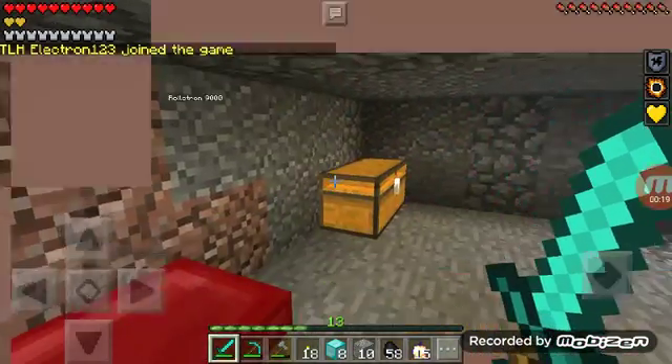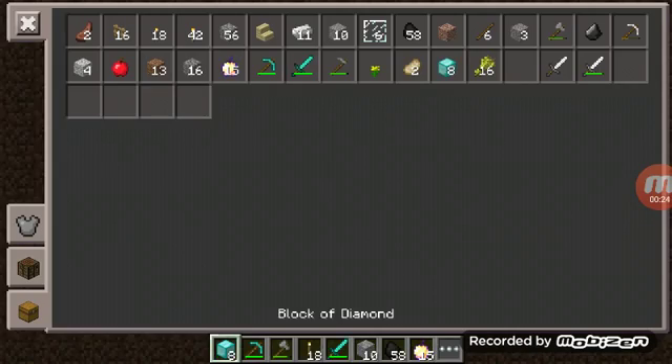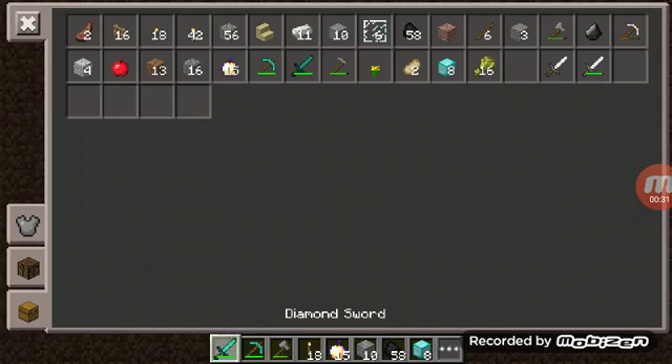He's over there and he's going to come down here. We have 8 blocks of diamond and 15 enchanted golden apples, and this is entirely in survival.